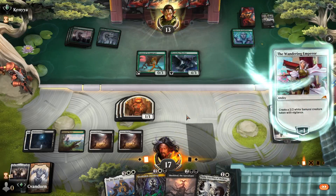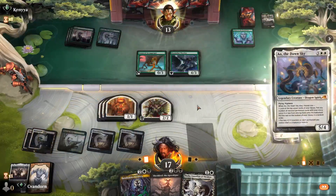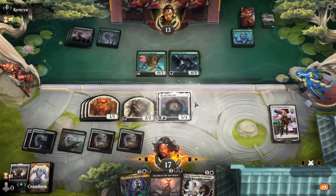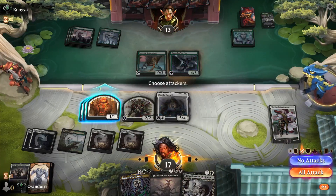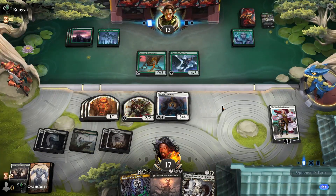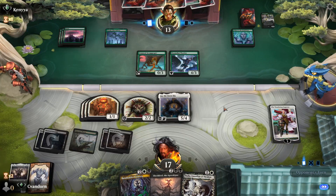We'll minus, make a Samurai, and we'll play Ao. No attacks, we'll pass.